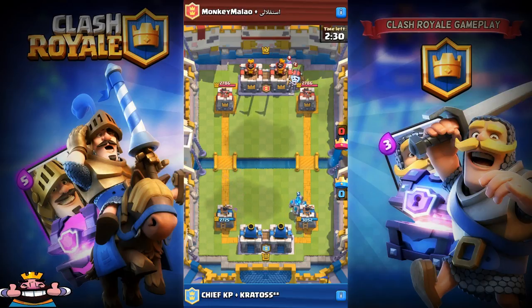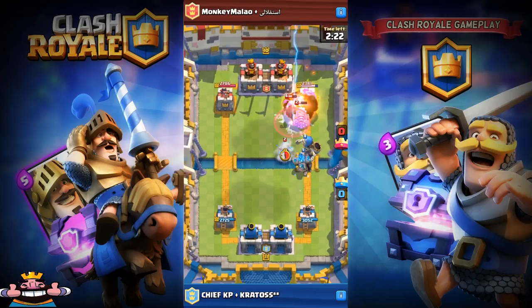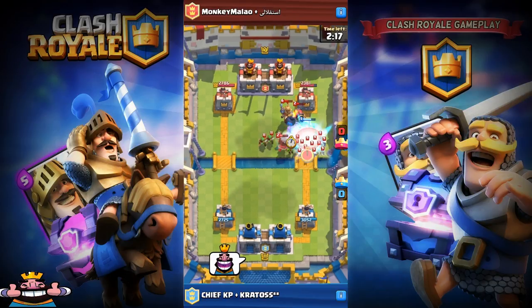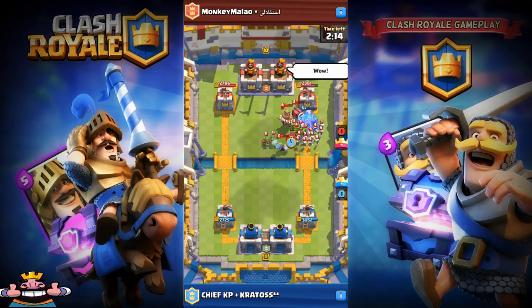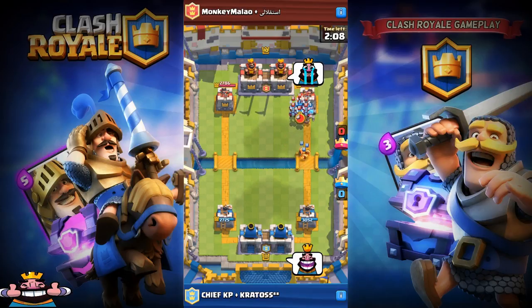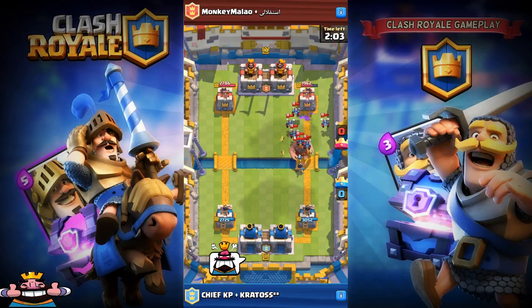I can't get to Arena 11 chest yet, guys. So I'm playing with my giant skeleton deck and the opponent is playing with Prince and Sparky deck. Me and my partner are playing with giant and golem deck — it's really sick. The blast just took all the troops from the offense.